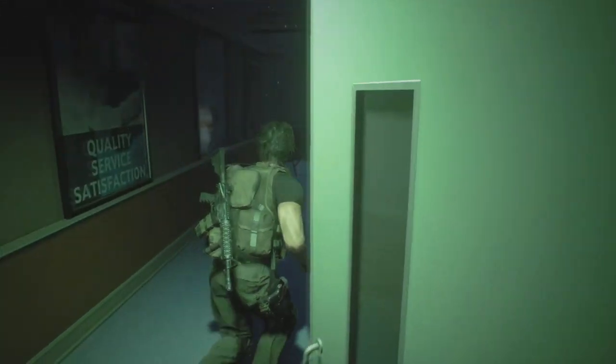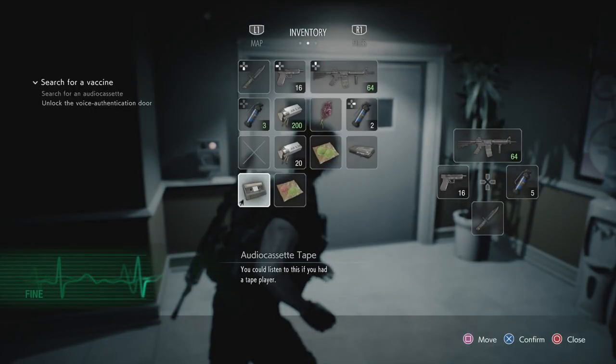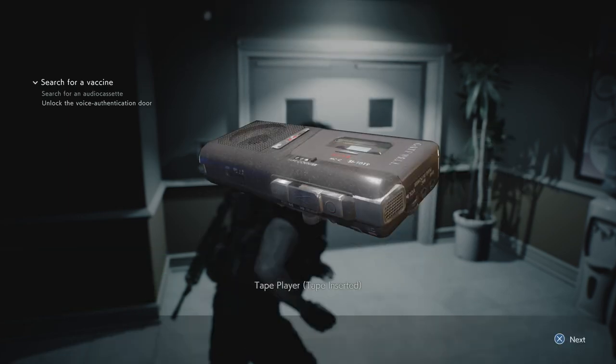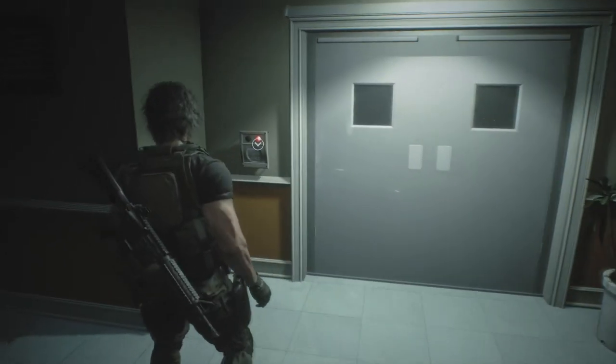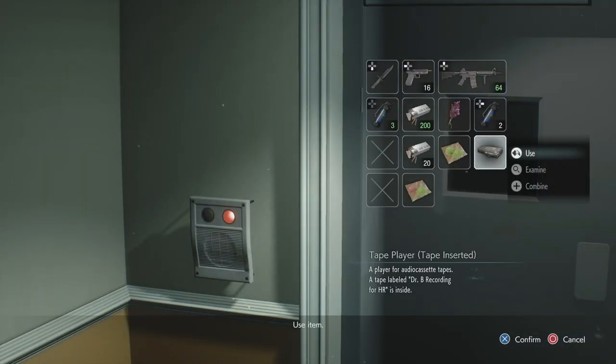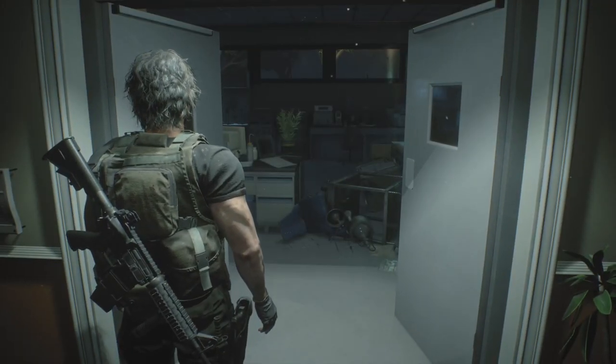And now we are at the office again. So once we're at the office, we're going to need to combine the tape and the tape player. Combine these together and then once they're combined, go up to the door, click X on the door and then click use on the tape player. So then there's some dialogue and as you can see, once the dialogue finishes, the door is now open.